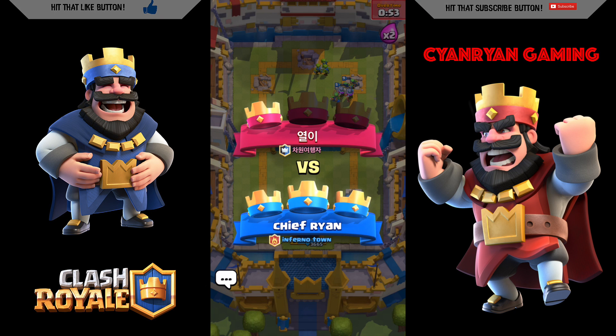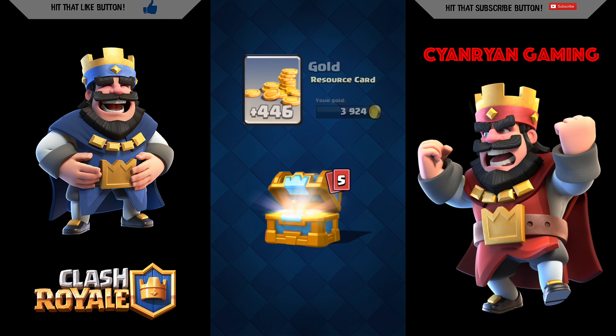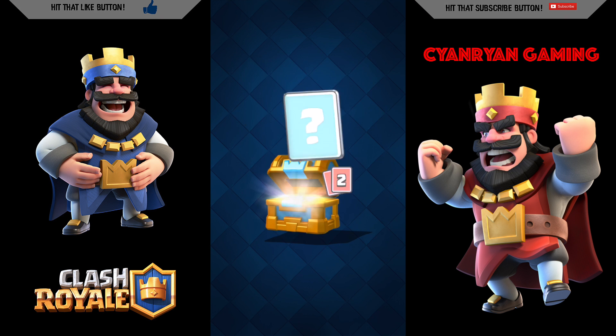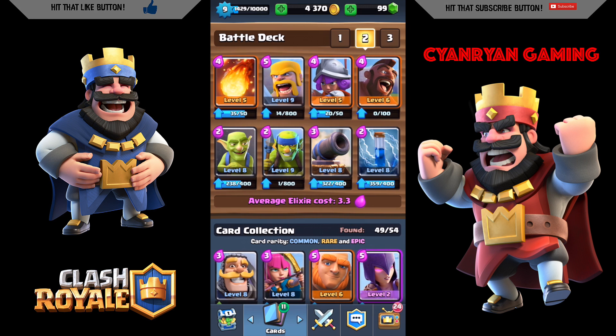Overall I didn't gain any trophies but I did get a crown chest. Opening it: 446 gold, 2 gems, 4 skeletons, 6 cannons, 6 valkyries, and 42 zap — the zap I can actually use. I'm getting close to upgrading the cannon, zap, and a couple of other troops including the goblins. If you like the video make sure you give a thumbs up and subscribe for more. Until next time, peace out!